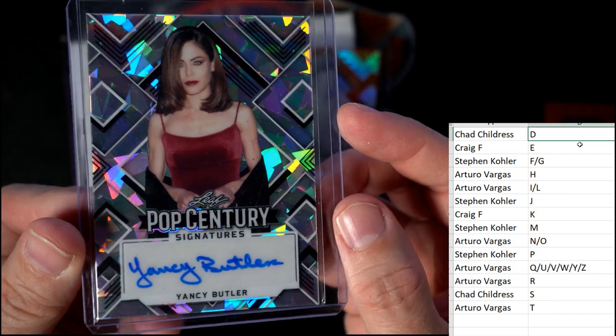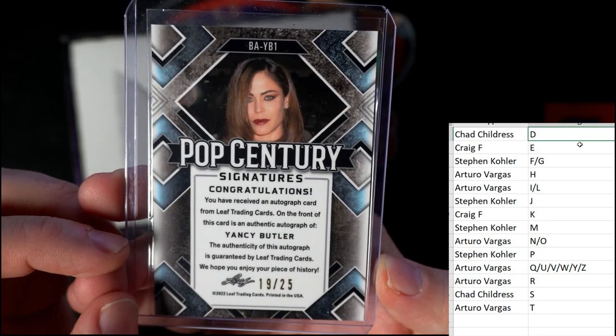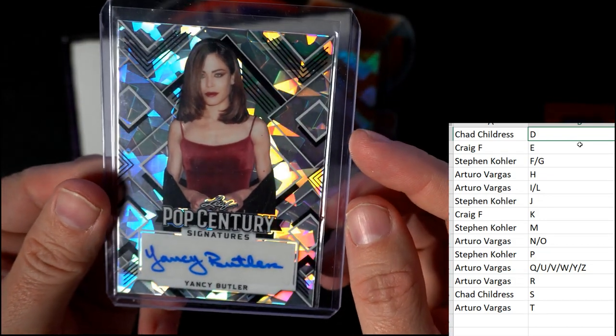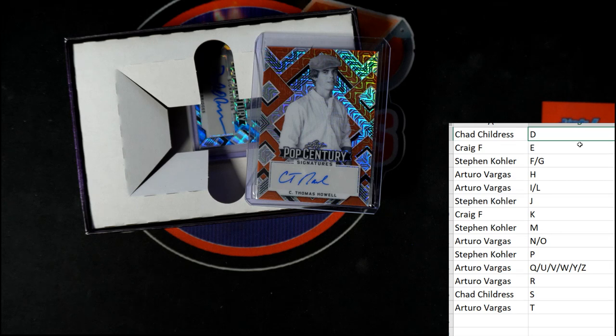First up, we've got a Yancey Butler — Yancey Butler, and this is 19 of 25. This is going out to first name letter Y, and that's Arturo. AV, that one's coming your way, man. Yancey Butler, next up.